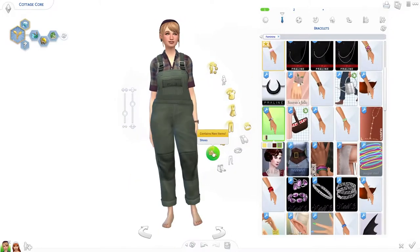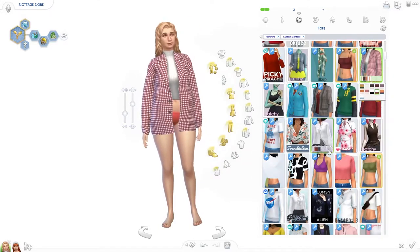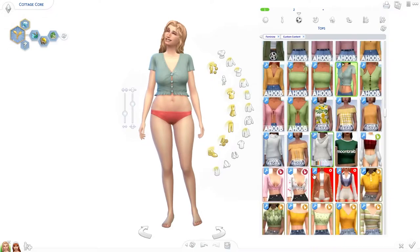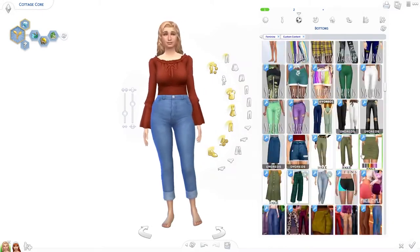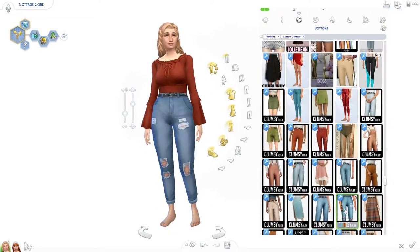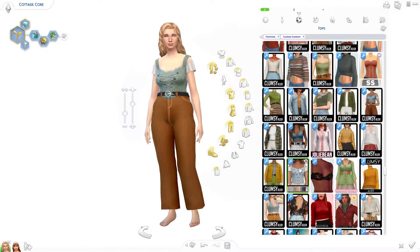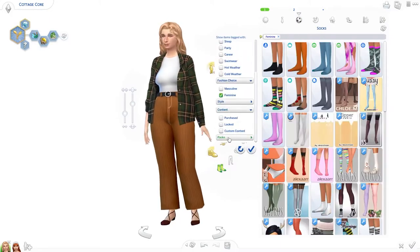There are a lot of other items by the amazing creator called Clumsy Alien, and they just make the most amazing, cozy and cute cottagecore items that you will probably ever find. Clumsy Alien has multiple CC packs with cottagecore items — that's what I meant with downloading more items in one go. There are so many CC packs that all fit the aesthetic of this new pack and will fit right in with the items in the game and your gameplay. Just look at the top I was just trying — it's so cute and cozy and fits the cottage living pack so well. I don't know where this creator came from and why I had never heard of them before, but definitely go check them out.